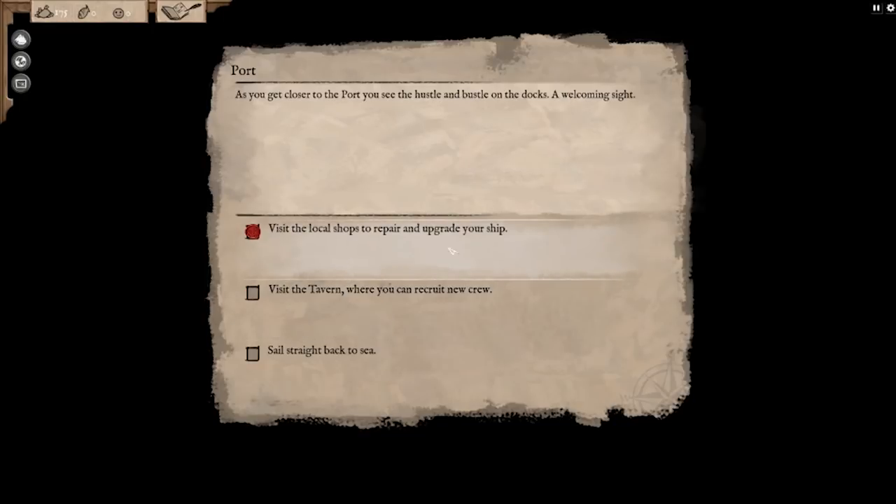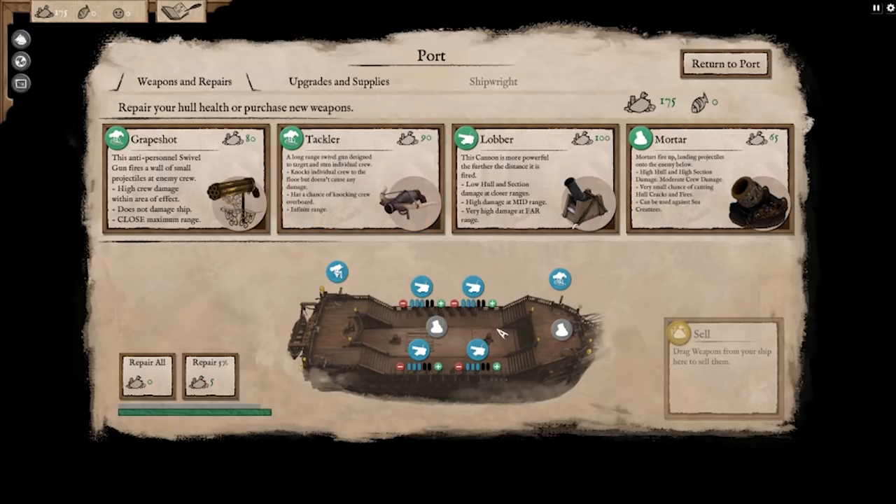Now we can go to port, and by going to port we can upgrade our ships and all that. So let's go ahead and do that. Okay, what do we got to work with? We got a couple of grape shots. Is that a tackler? No, that's a grape shot. That's a chain shot. Tackler is something completely different. Long range swivel gun designed to target and stun an individual crew member.